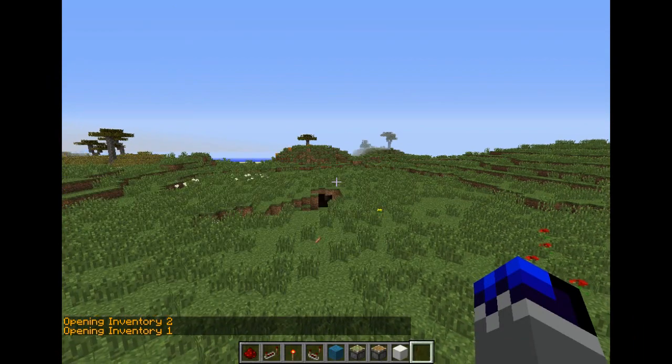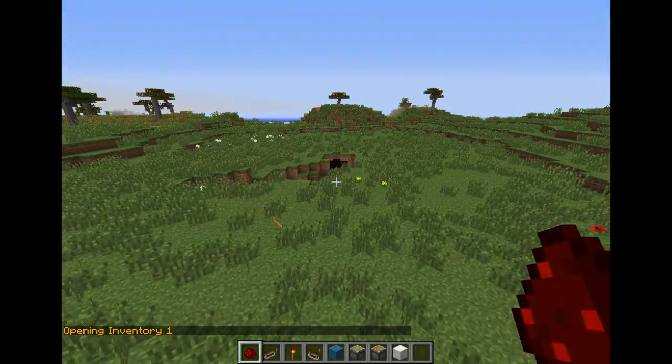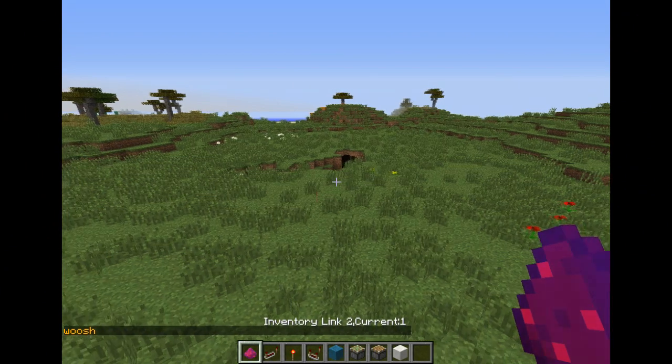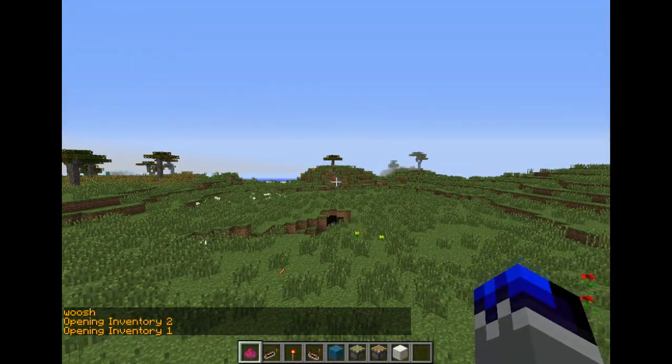You can do the same for the other inventory, and you can also assign the link to a custom item instead of the blaze rod. Just hold the item you want and do the command with 'hand' behind it. It will change the item in your hand to the link, so now one goes to inventory two and the other to inventory one.